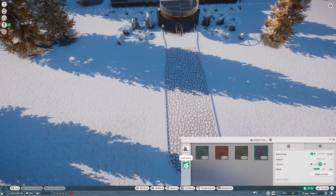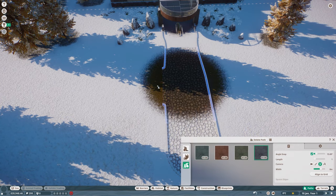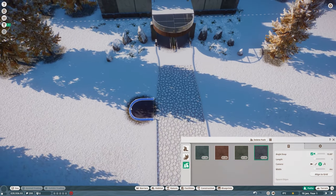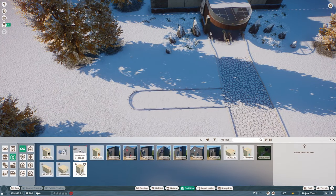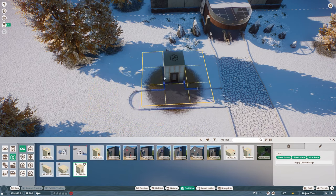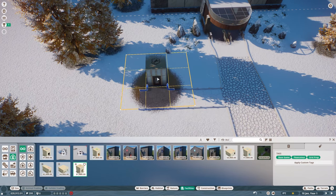Actually, I'm going to create a little staff path first. If you go to path, there's path queue and staff path — grab this little purple one, make it size four, and just build off the main path here. Guests really don't like it when you put facilities right near them. A workshop is obviously too hideous for them to look at. When placing it, press Z to rotate. I'm going to place it here for now.